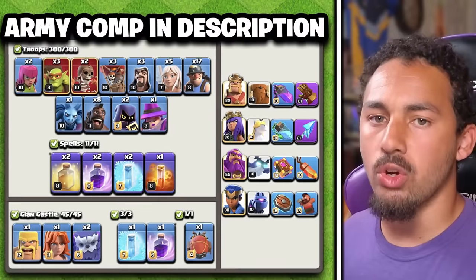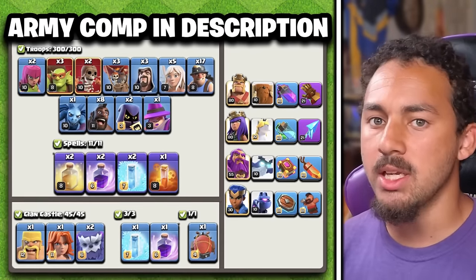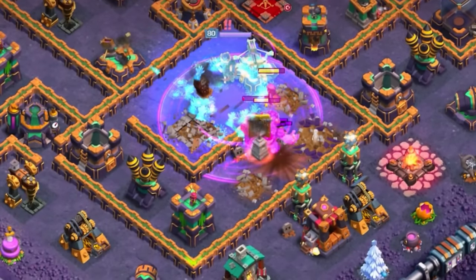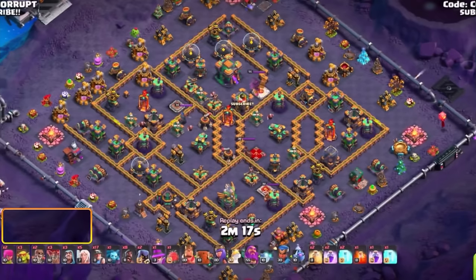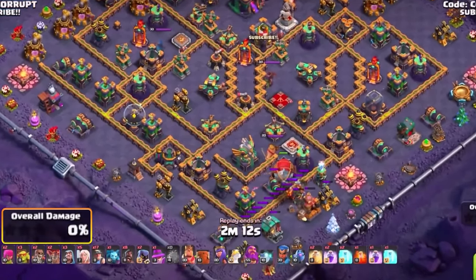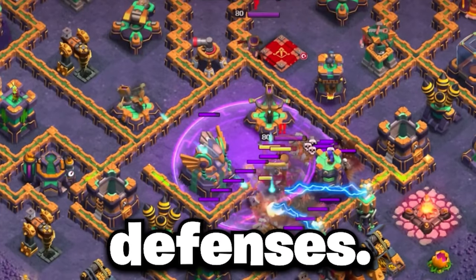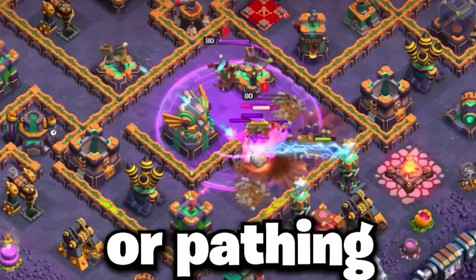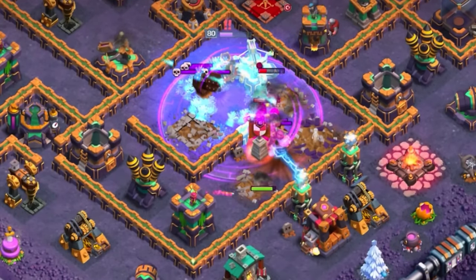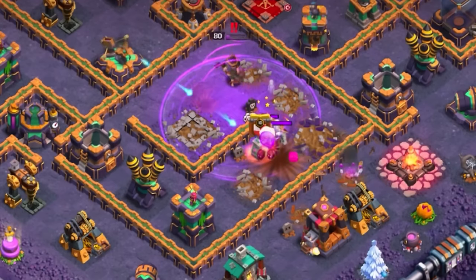Up next is the Queen Charge Hybrid, a strong option with a lot of flexibility in regards to both the Queen Charge and the Siege Machine, such as using a Battle Blimp to bomb an area off the map. You can always run a Yeti Blimp using Yetis and a Rage Spell to clear out some key defenses — usually done for funneling or pathing, which very much helps the Hybrid itself — using a Rage Spell to power the Yetis and their Yeti Mites to clear a large area.